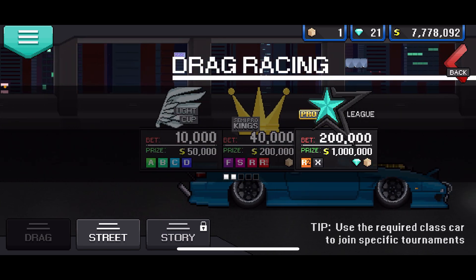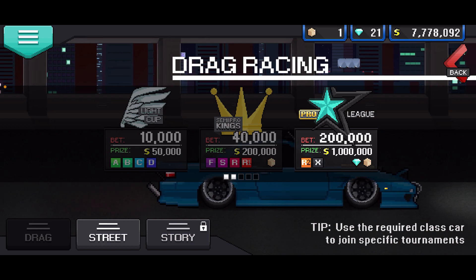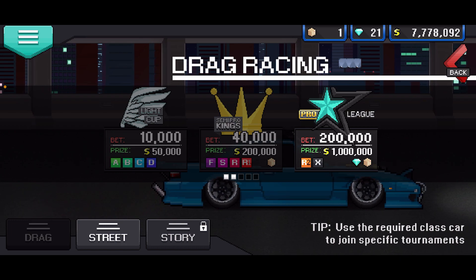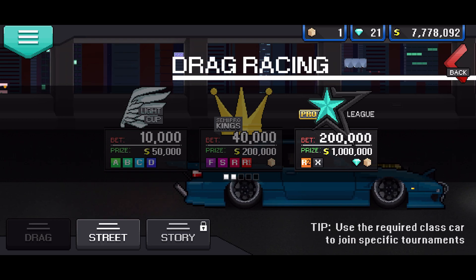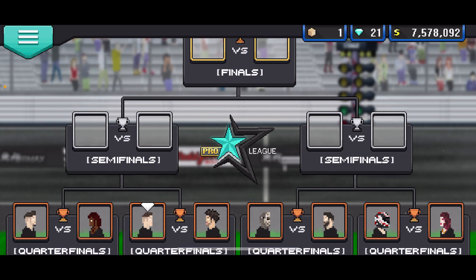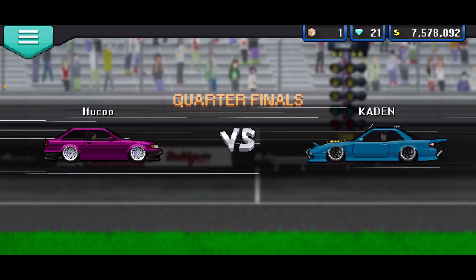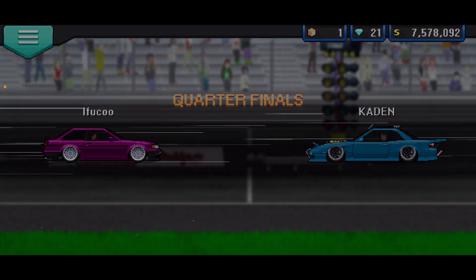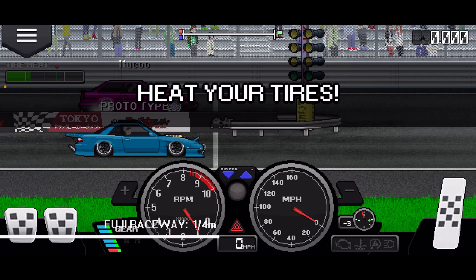Now that you have your gearing set up, go to a race — drag race tournament. It's better if you have your car at R2 or X so you can get a million dollar diamond crate, but if it's at A or anything like that, just do one of the semi-pro kings or light cup until you get enough money to upgrade your car to R2 or X for the pro league races. Now what you want to do is flip your car into second gear and stay in second gear the whole time — you can easily get components and make a bunch of money.